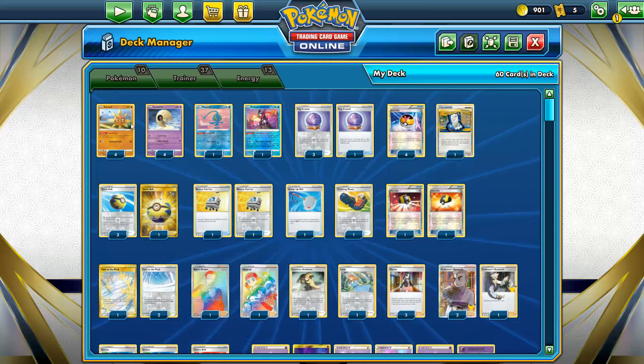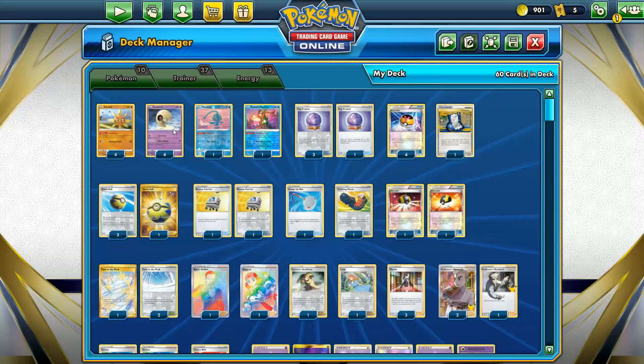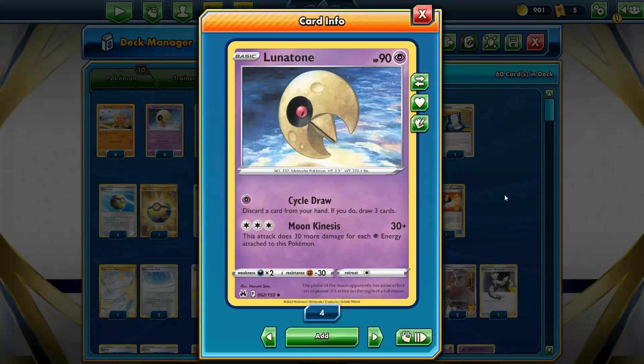So we got this Solrock with Sun Energy. Once during your turn, you may attach a Psychic Energy card from your discard pile to one of your Lunatone. Discard-powered Energy Acceleration is always strong - it's usually reserved for Stage 1 or Stage 2 Pokemon, so this guy doing it as just a basic is gonna be fast and strong. And Lunatone's Moon Kinesis does 30 more damage for each Psychic Energy attached, starting at 30. Put 3 Psychics on and that's 120 for 3 - and it gets even better the more Psychic Energies you have.